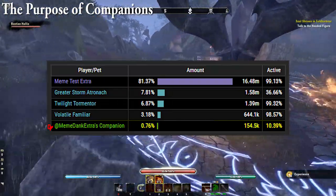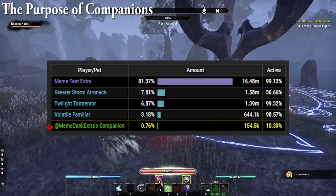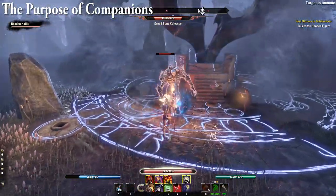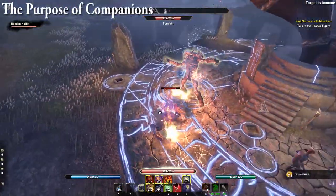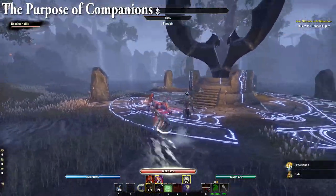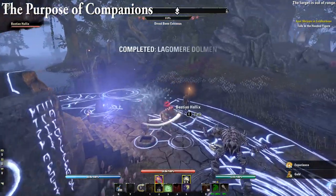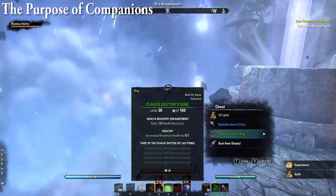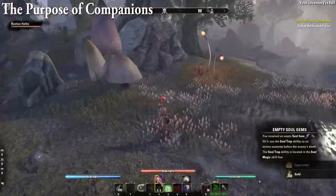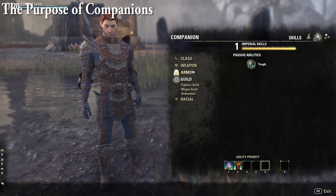Companions won't be as good or as smart as players, as the developers don't want companions to entirely replace actual players. As proof of this, a companion that isn't a DPS spec does a rather minuscule percentage of a fully optimized DPS player in a veteran trial. Companions take up a player slot in groups, meaning a 12-man raid needs 6 players with 6 companions if you want 6 players to use their companions, or a 4-man dungeon group needs 2 players with 2 companions. Companions can also perform basic core combat abilities such as blocking, just like players. You can take companions anywhere in PvE including 4-man dungeons, arenas, and 12-man raids and trials, but they are not allowed in solo arenas or PvP zones including Cyrodiil, Battlegrounds, and Imperial City.